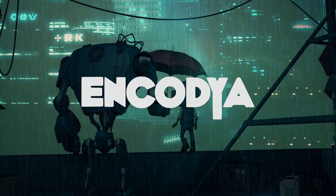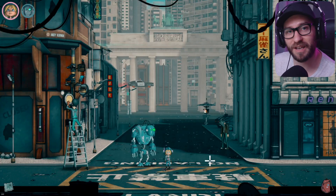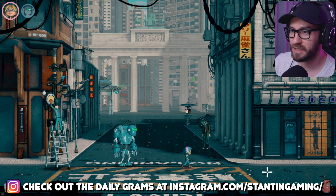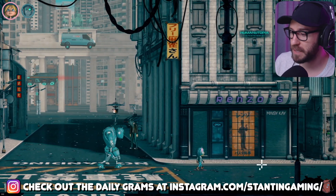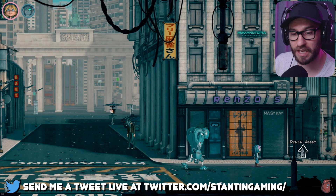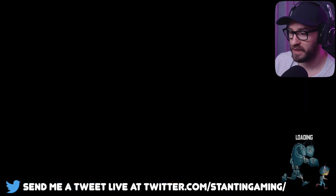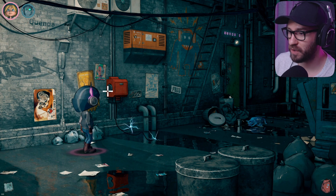Hello everybody and welcome back to Encodia. My name is Konstantin and we are back with Tina and Sam to hopefully, in this episode, stop the electricity at the back of the diner's alley. In the previous episode we managed to get ourselves these electrician keys, and I have a feeling we may be able to open up something with these.